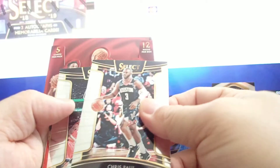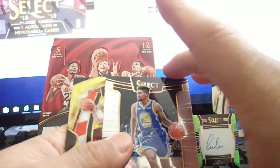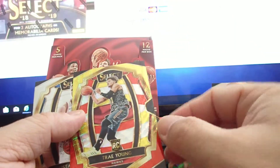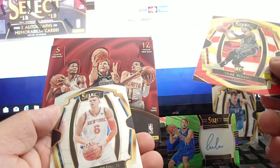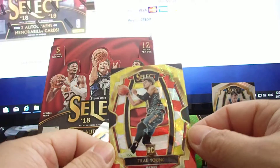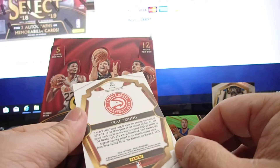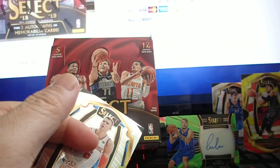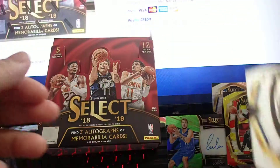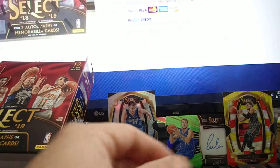Chris Paul. Ivaka. Jacob Evans — base. And Trae Young — look at this! It's a premium level. Wow, look at this Trae Young — love it, nice. I'll take this prism card. So nice. Alright, three packs left.